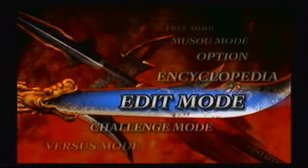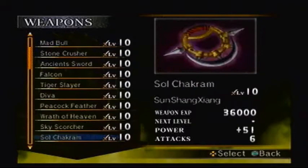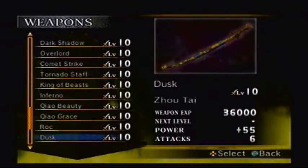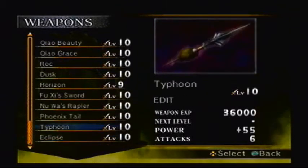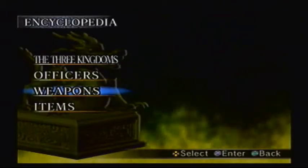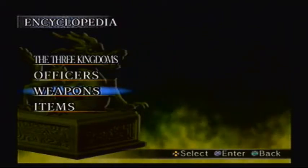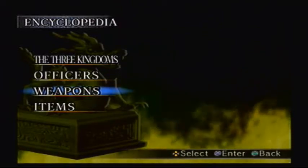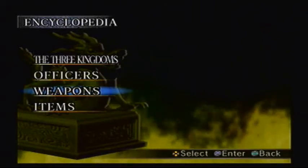Alright, so you gotta go to weapons through the encyclopedia. Look at all these 10s right here. The only thing that's not a 10 is Yue Yang's weapon, which is the one I'm looking forward to the least. Everything else is all 10s. So I'm gonna stop the video right here, and then the next part — hopefully the last part — we get Yue Yang's weapon. See you later everyone, thanks for watching. Enjoy my hell in the final episode.